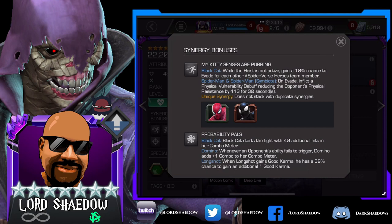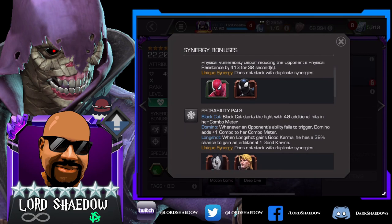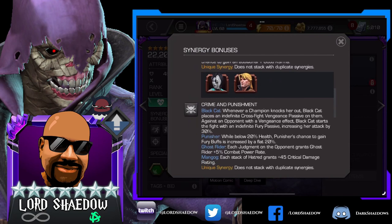While the heist is not active, gain a 10% chance to evade for each other Spider-Verse hero team member. I don't know how good that is, but it's not exciting me. Black Cat starts the fight with 40 additional hits in her combo meter. From what I understand her combo meter does make a difference, so that's actually a pretty good sounding synergy. Both of those members I could see putting on the team — Domino more than Longshot, just preference.